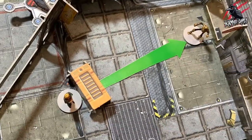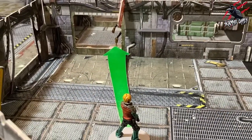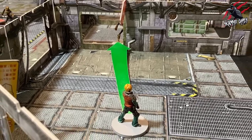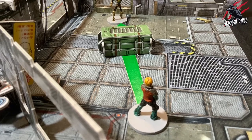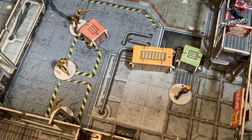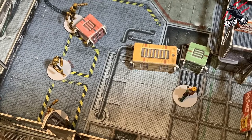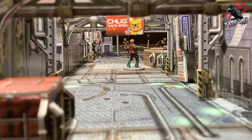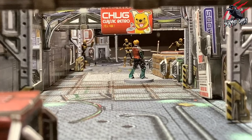Let's start with line of sight. There are various rules in Core Space that require miniatures to see each other, such as firing a ranged weapon. This is called line of sight, or LOS for short. For a character to draw line of sight, you must be able to trace a straight line from the centre of their base to any part of the target character. You can use the range ruler to draw line of sight and trace this line to ensure that it's straight.